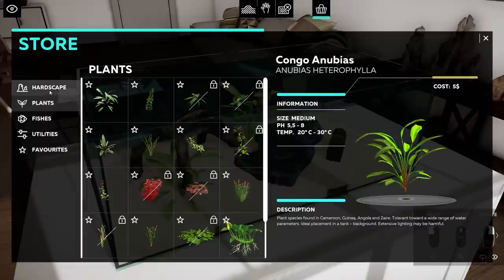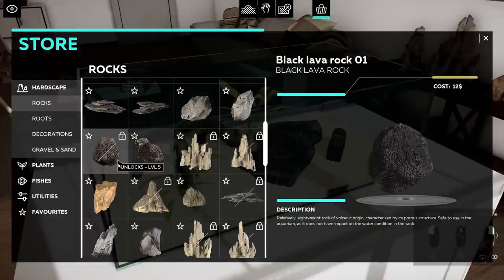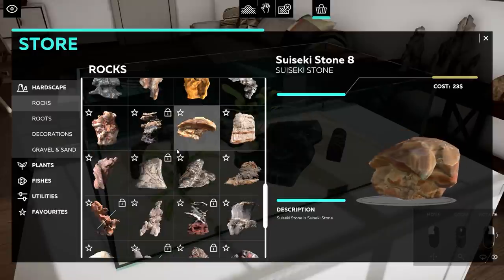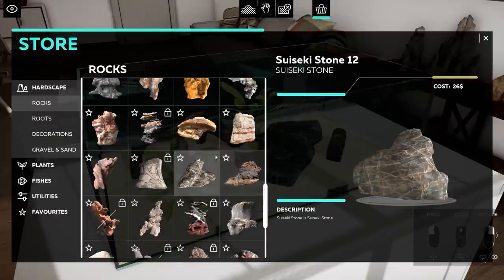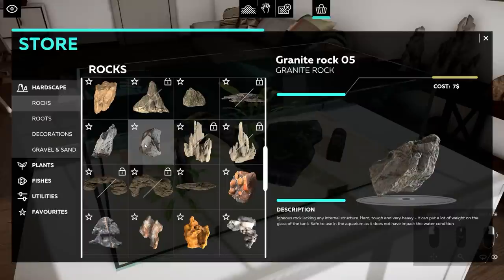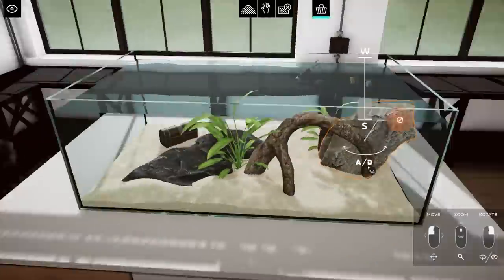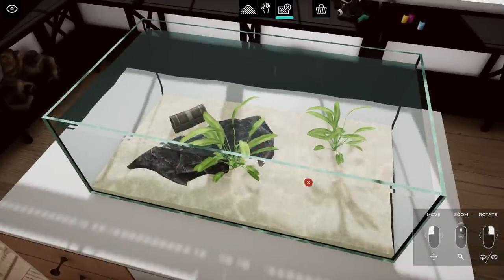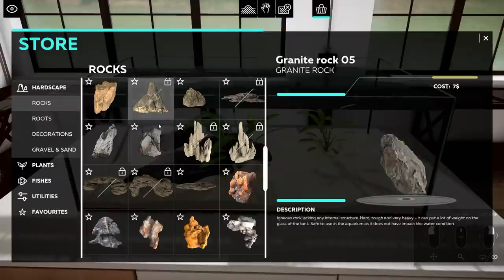We need a big rock as well, something that hopefully fits in the corner. There are so many different types of rock and stone — this is really good. What do we think would match the colors we have right now? I think something like this maybe. I actually want to go for rocks — I'm wondering can I remove that root?